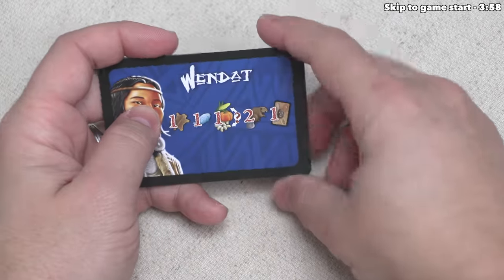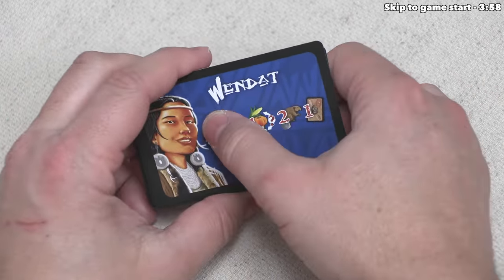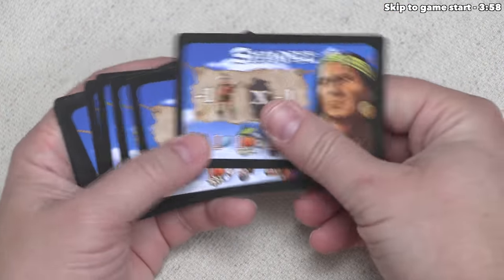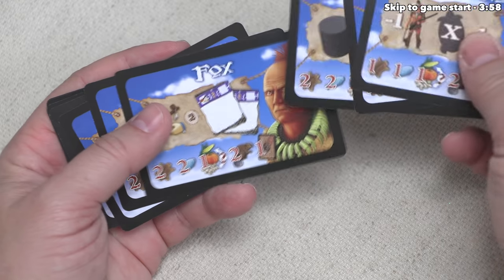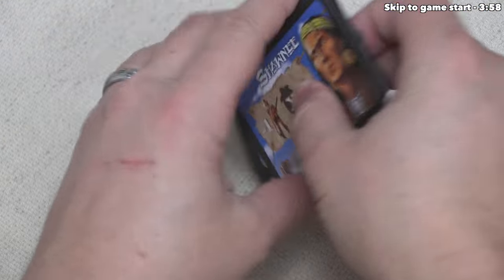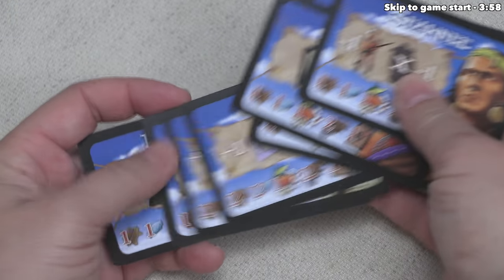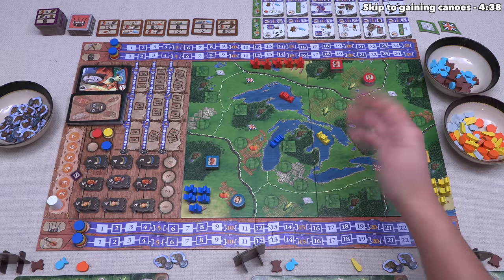Every time you play, you can choose a symmetric start — essentially different versions of the same village type — or flip and shuffle the asymmetric village tiles, which give various effects like extra components and rule modifications. Today we're going with the symmetric start, so we won't see any asymmetries, but the game comes with quite a few, giving different strengths and weaknesses from the very beginning. Let's start the game.